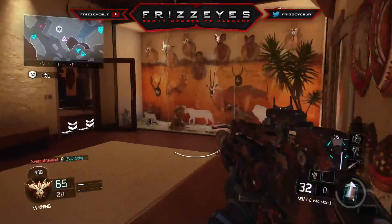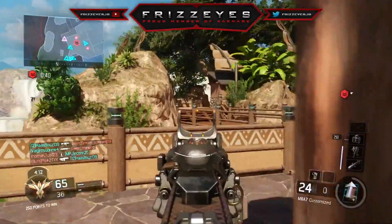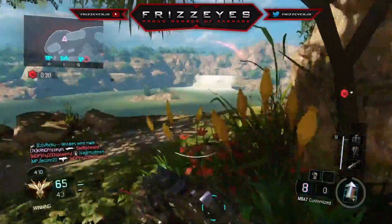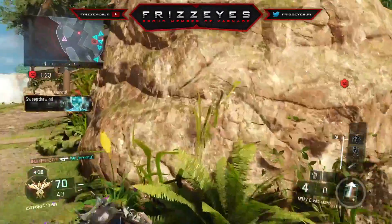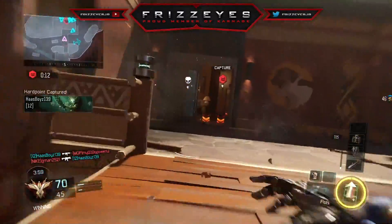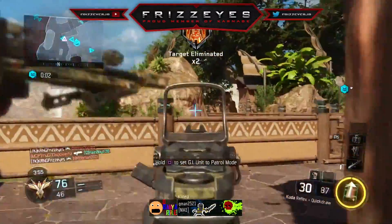Get out of there — my teammates are in there. I don't have scavenger and I'm running out of ammo, so things are getting a little crazy. Got him — we're gonna have to go pick up this guy's gun because I do not want to run out of ammo, which I am literally seconds away from doing. Teammate got the assist — thank you! GI unit going in — good job, keep it up!